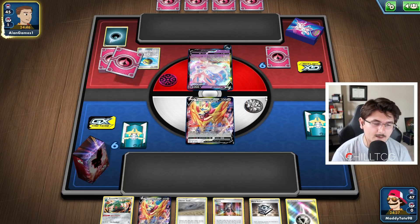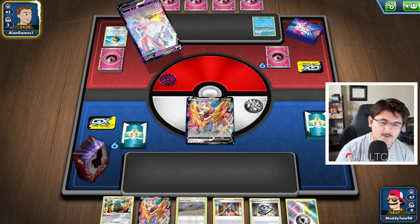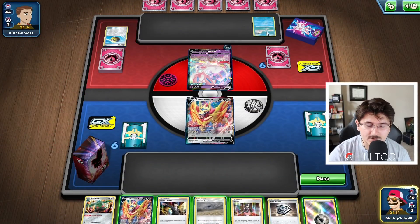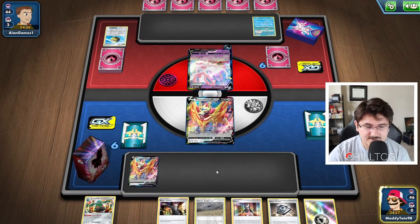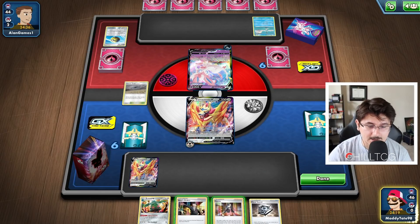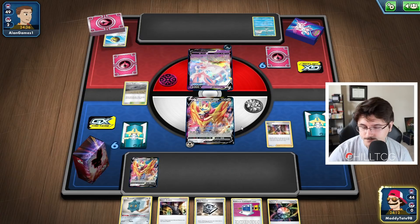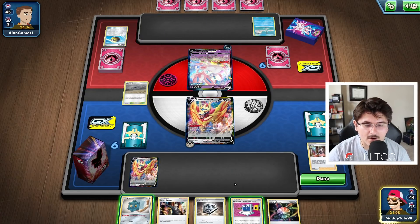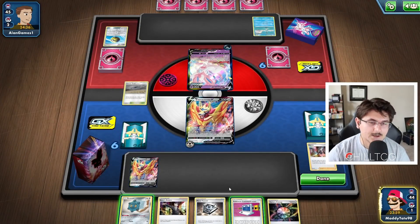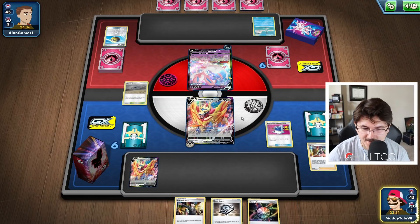It's a list we probably have a pretty good matchup against with Zamazenta and Duraludon VMAX. We're going to see the Dream Gift as well as that dark energy attached to the Sylveon. He goes ahead and grabs that ribbon, and he has a Remoraid on his board. I'm going to put the Chaotic Swell into play and attach an energy to the active Zamazenta V, and then I think we're just going to Marnie. I would like to get a Zacian down, a Duraludon down, and a Bronzor down. It doesn't look like we're going to get all of those options here.